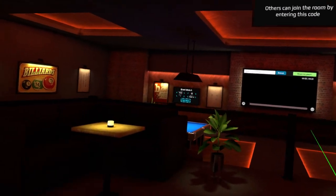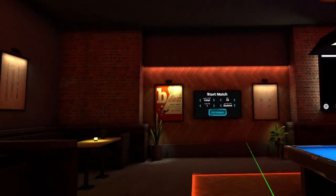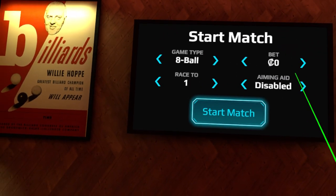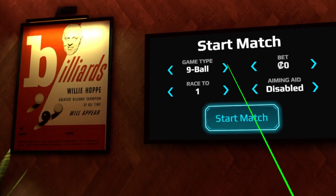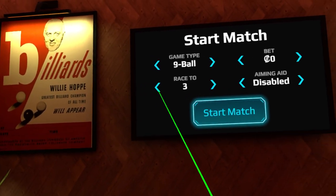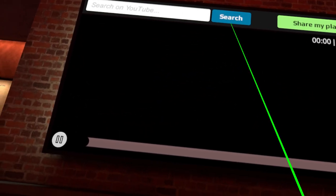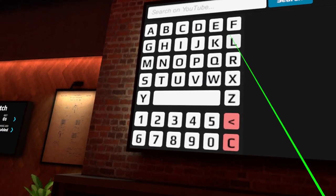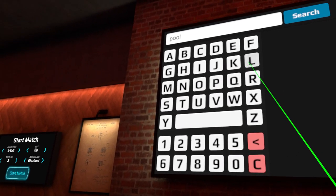If you create or join a VIP room that's open, you can make your VIP room open to the public. You can set the bet, and you can do zero-dollar bets so you can play without gambling. There are game types: eight ball, nine ball, with race-to options. There's also an aiming aid that can be enabled or disabled — I recommend disabled. There's a YouTube search feature, but I don't think it works.